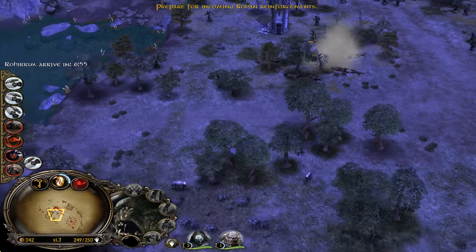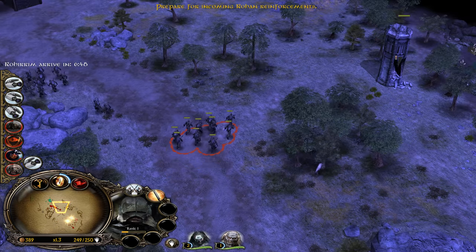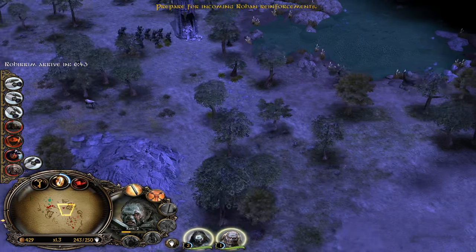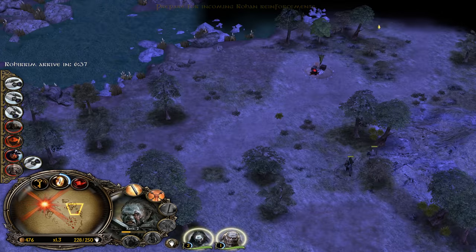There is even a Troll there — what is a Troll doing there? Attacking us. We can also put them inside this one. I mean, I know that this is possible, but I didn't know it was possible also in the campaign. But it's nice, it's possible.